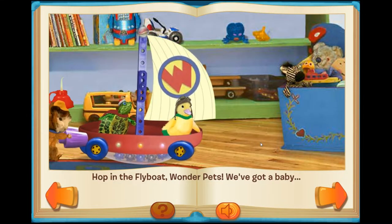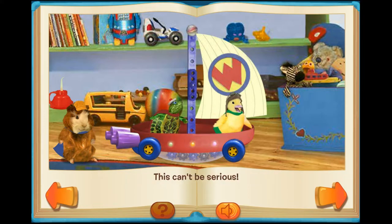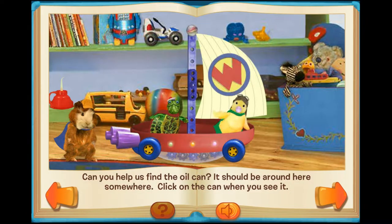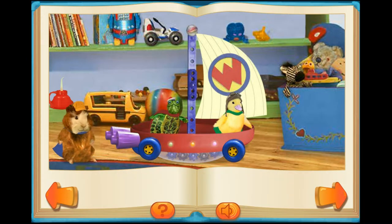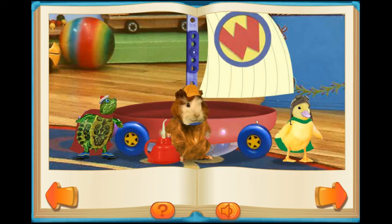Hop in the fly boat, Wonder Pets! The wheels are squeaking — they won't turn! We'll just have to loosen the wheels with something slippery, like oil! Can you help us find the oil can? It should be around here somewhere. Click on the can when you see it. Good eye, team! Now we have to rub the oil on the wheels. Click on the wheels to oil them. Brilliant! It works!